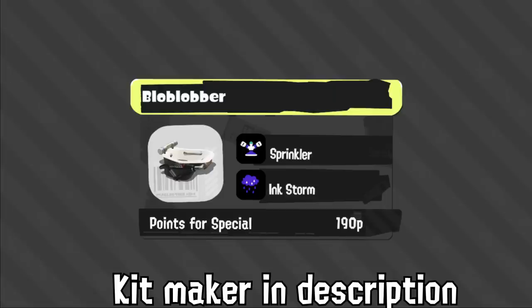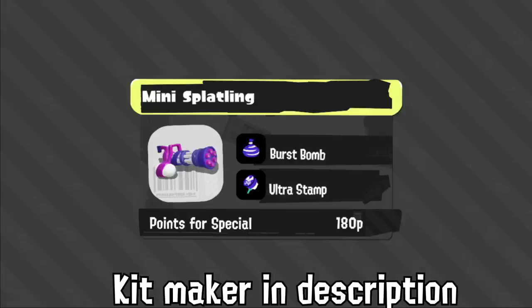Bloblobber also has Storm and Sprinkler. In solo queue this is a functional kit, but in competitive play it's a really weird role hybrid — it's not great as a backline, doesn't have a support special, and it's definitely not a frontline. I really hope the second kit is a support one because that's the role this weapon fits. They kept the Burst Bomb on Mini but turned it into a full-on slayer with Ultra Stamp. If Stamp gets buffed from its Splatoon 2 state, this kit could be really good, but right now it's not great. I still hope we get a support Mini.